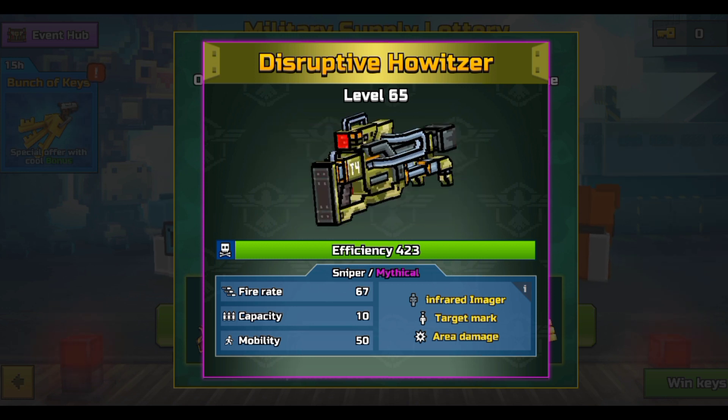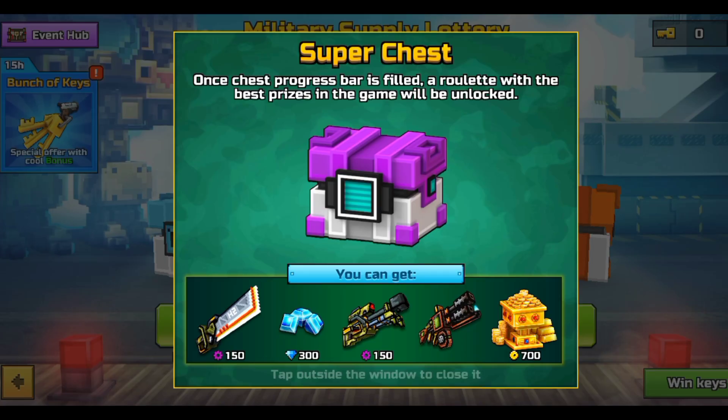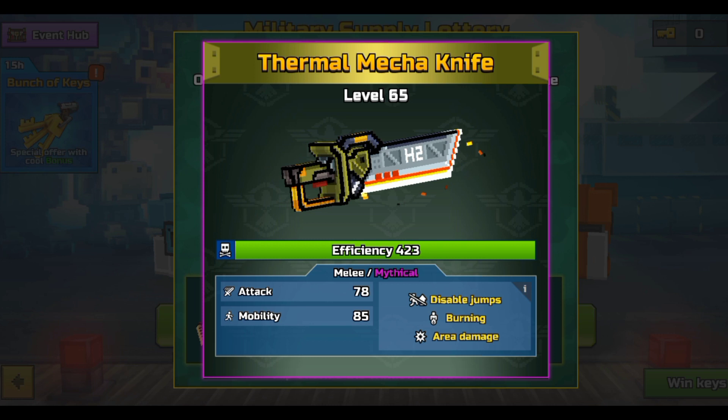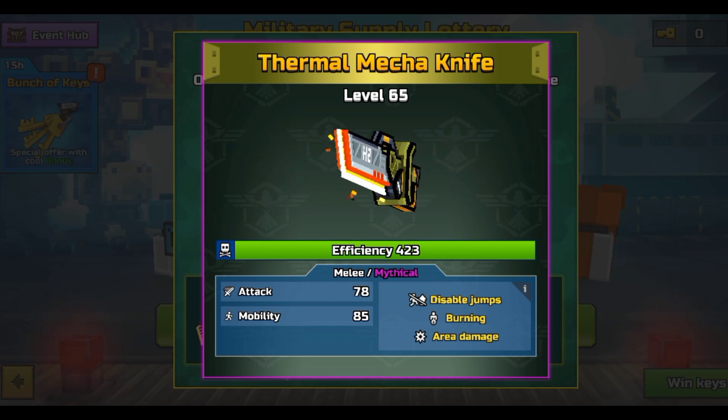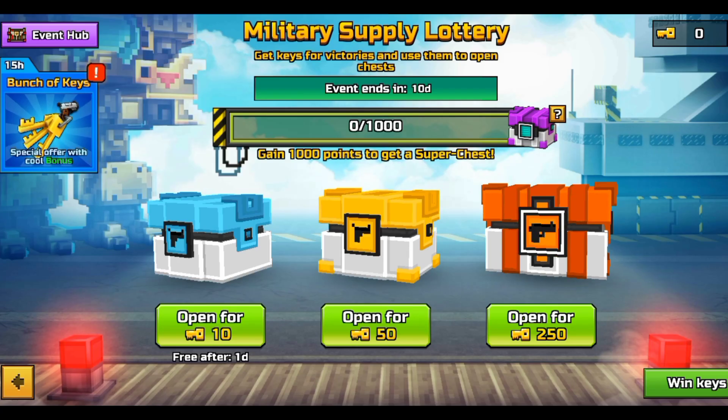Next up, the Destructive Haltizer — it seems like a good sniper, probably around a two-shot kill. Nice. And we have the Thermal Mecha Knife, which is a melee. It looks pretty good, so I think it will be pretty good.